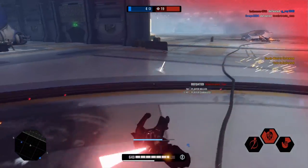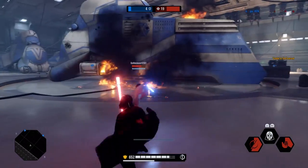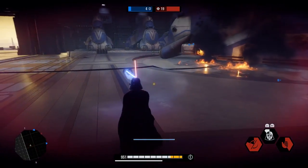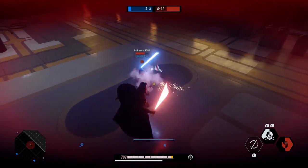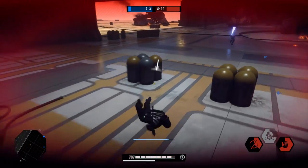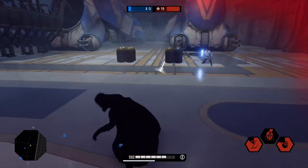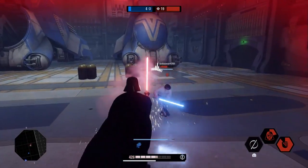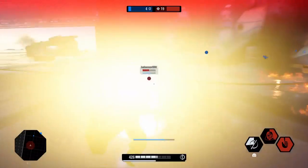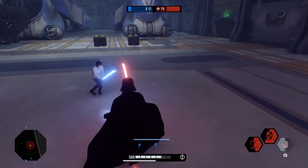In theory, any of the lightsaber users can do this — it's not exclusive to just Vader and Kylo. Just for the purposes of the video, I found it easiest to do it with them. Yoda is also surprisingly good at double hookswings. In that first duel we were able to take Yoda out; we missed that second hook after we caught him in the choke, and that's probably why it's so easy with Vader and Kylo specifically — they have abilities that set the target up perfectly to get double hooked on.